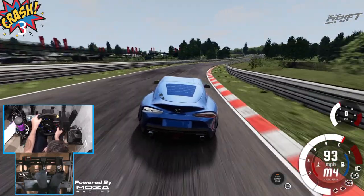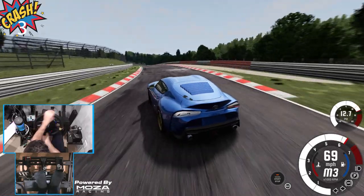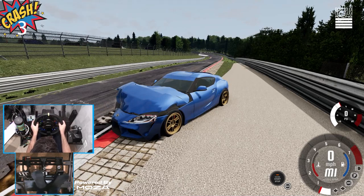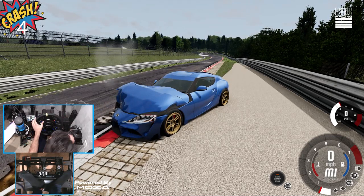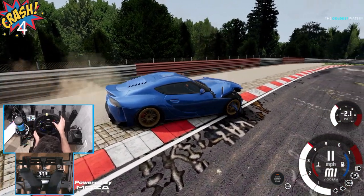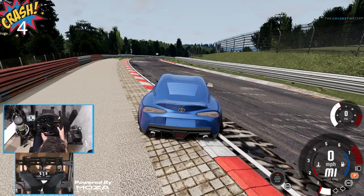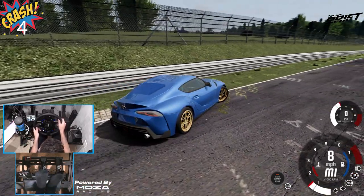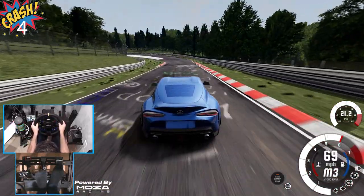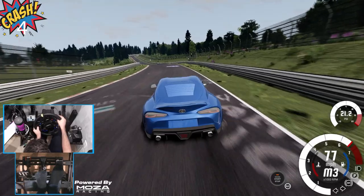I mean, I guess technically we could be driving this in cockpit view, which would probably make us drive a lot faster. Nope — yeah, that one we're not going to be able to survive. Oh my gosh — yep, that is it. Okay, yeah, we're gonna have to respawn that because that was definitely gone. We had some broken suspension components, some engine damage, things like that. So we're in the crash meter now with this A90.